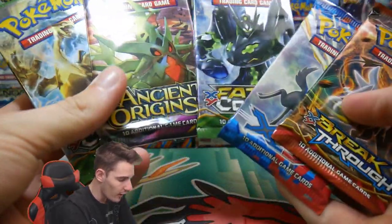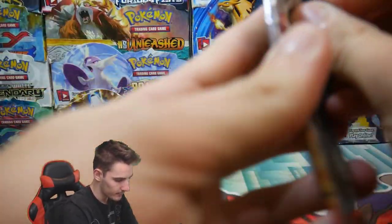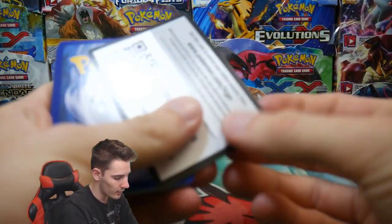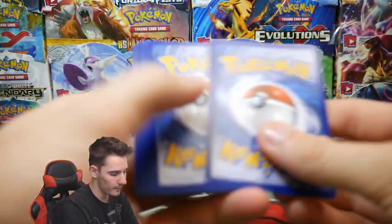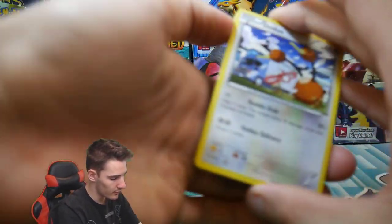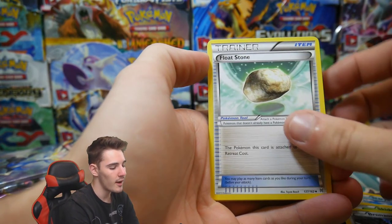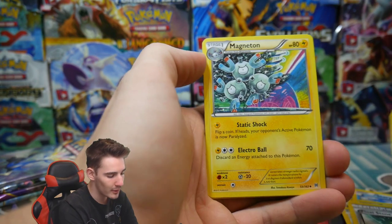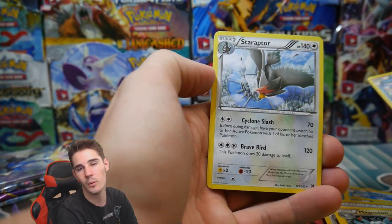We have five packs to go — two Fates Collide and some other cool looking packs. We still have a high chance of pulling some good cards, so let's just keep calm and not get too excited. From this pack we have a Paras, a Staryu, Skiddo, a Bronzor, a Float Stone, a Houndoom Spirit Link, Magneton, a Staryu Reverse Holo, and a Staraptor Regular Rare.